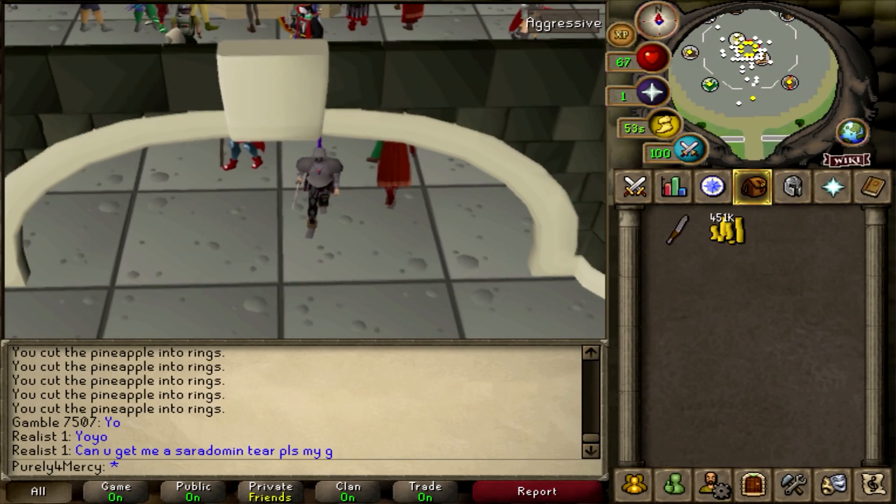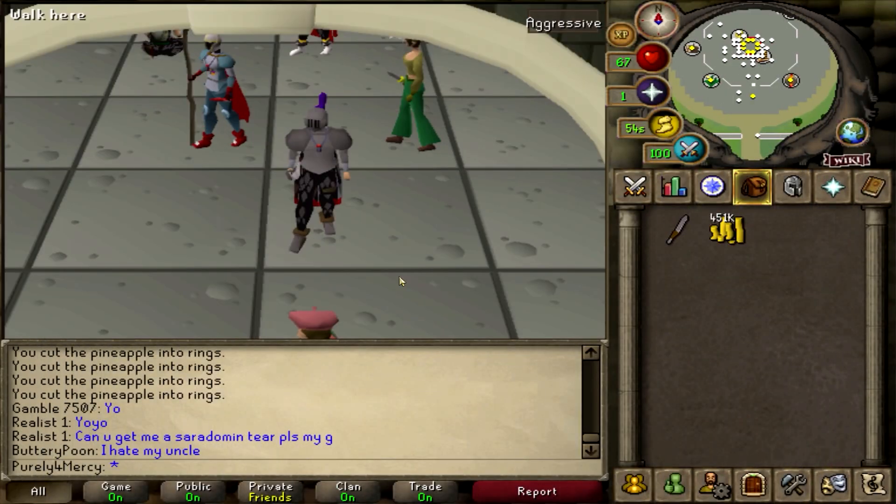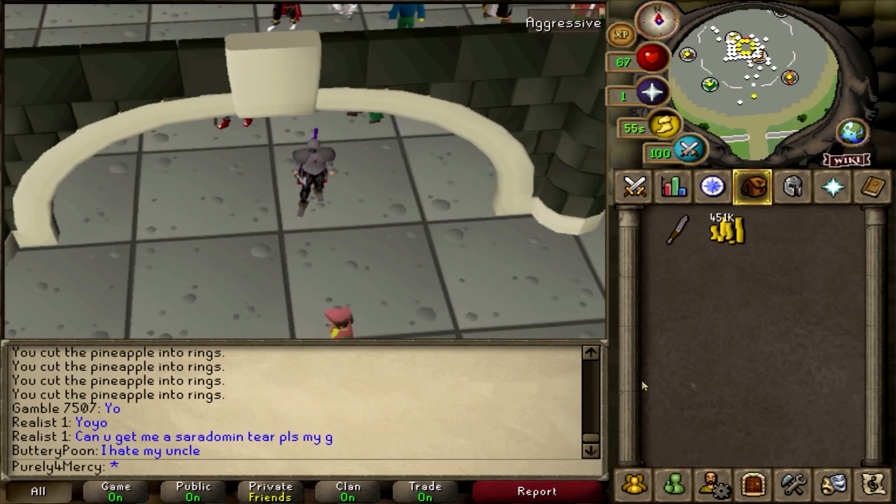This is actually my alternate account. My main is away doing the Trailblazer League. If you guys haven't seen the new episode from my Trailblazer League series, you can go ahead and check it out in the description down below. And as always guys, Pray for Mercy is out — I'll see you guys in the next video.